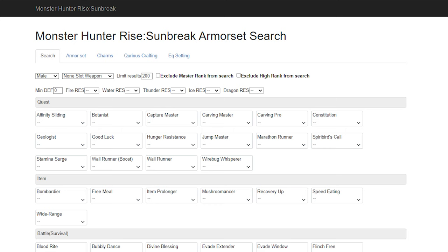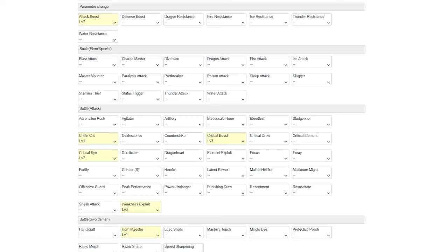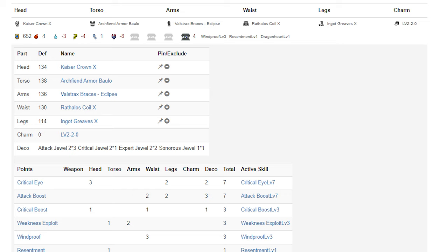So with my two 2-slot charm, if I wanted to build a non-Dereliction raw Hunting Horn set with the Fine Kimura Flute, I would add in my weapon slots at the top and then search for something including Attack Boost 7, Crit Eye 7, Weakness Exploit 3, Crit Boost 3, Chain Crit 1, and Horn Maestro. The set searcher would show me it's possible with these armor pieces and the charm we added in the other tab. Any additional skills or slots you receive not included with your set search parameters will be displayed here.